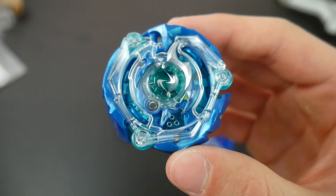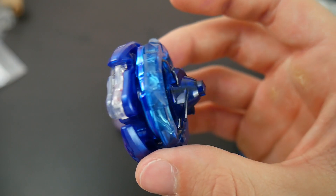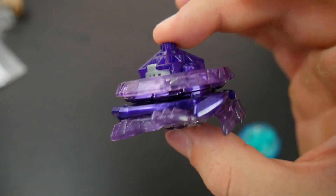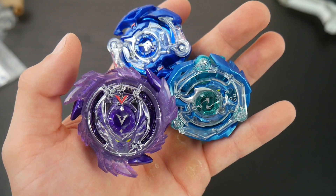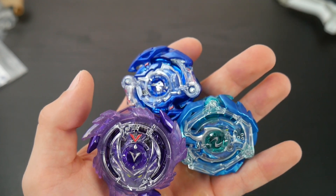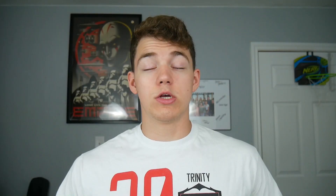I've been putting the bays together — here's what they fully look like. Here is Christ Satan, here is Blaze Ragnarok, and finally here is God Valkyrie. This is when I'd normally do a spin test and maybe even a small battle, but I don't think I'm gonna battle with these because they're beautiful. Guys, thank you for watching this unboxing — if you enjoyed make sure to leave a like, comment, and subscribe. I'll see you guys next time, have fun and beyblade away.